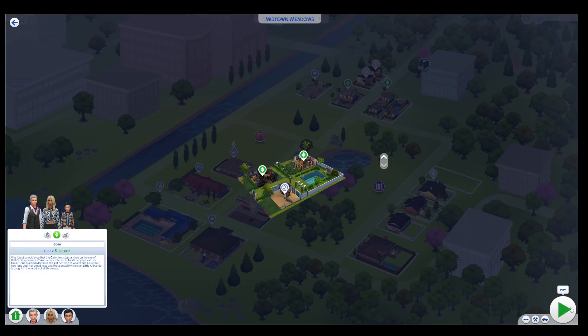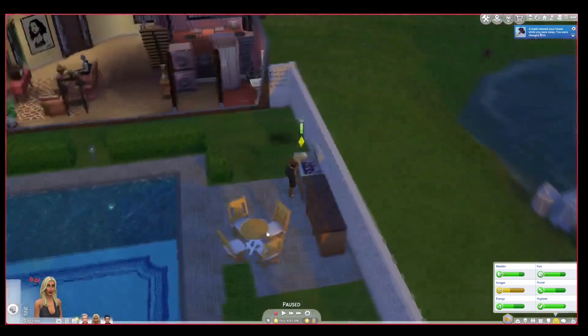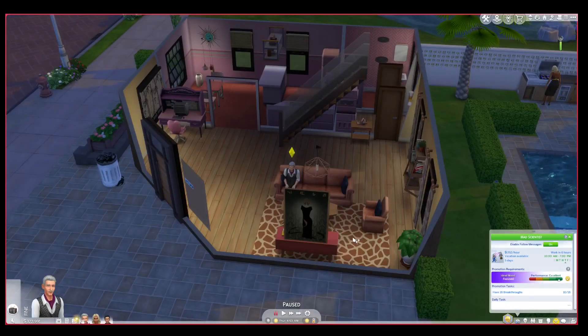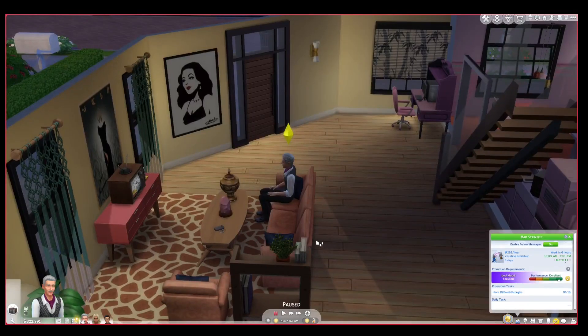Let's go into the Goth house. We don't know why Dina's cooking at this time. Mortimer — even though he was retired in The Sims 2 — is still working as a mad scientist right now, which I let him keep. Because in my game Mortimer is only 60 years old, even though he's an elder. He's not going to retire until 65, so he's got five more years left.